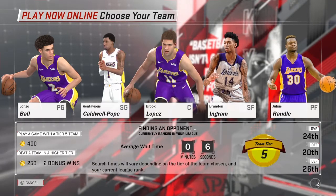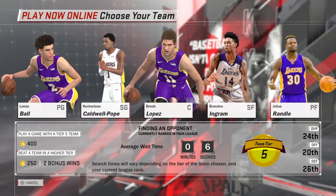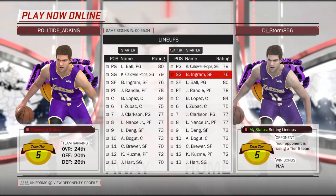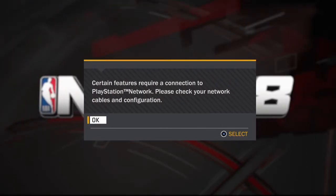So what y'all wanna do is just go to Play Now Online and pick any team — it doesn't matter. And I'm not the founder of this glitch, it's either Josh — and go subscribe to my cousin YYG. Basically, y'all wanna change the lineup, change it around, and then y'all wanna go test your connection.